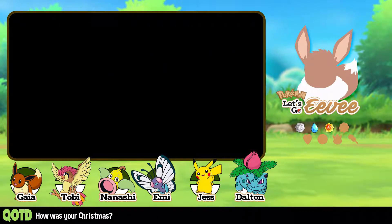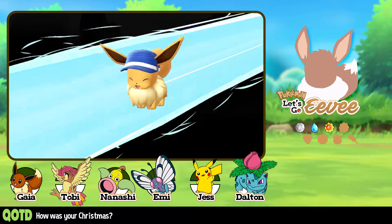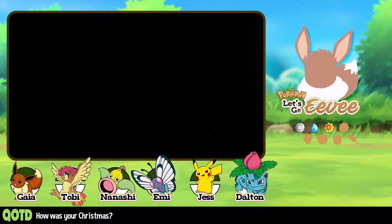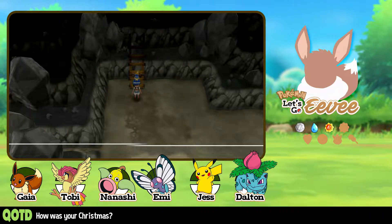Let's go ahead and go in the Rock Tunnel. But it's pitch black. Do you want to use the secret technique to light up? Hey Eevee, let's get lit. Alright, let's light up the place. Now we use light up and we start seeing our surroundings.